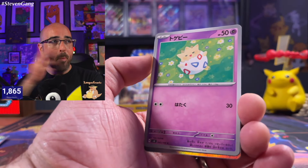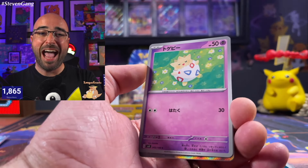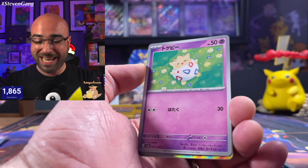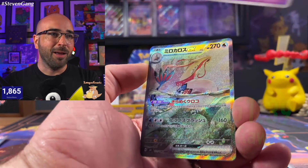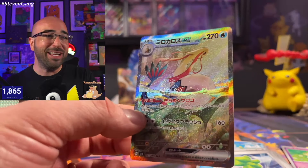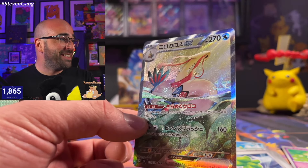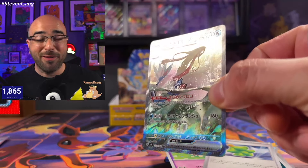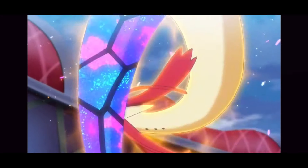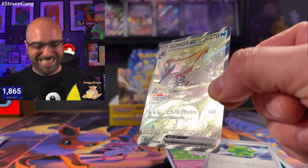We have an SAR! Oh my gosh, you guys, I cannot believe it. We are about to pull our first SAR in Super Electric Breaker. I've got goosebumps. In three, two, one — oh my gosh. Wow. Amazing. I cannot believe it. The Milotic SAR has been pulled. The texture is absolutely nuts.